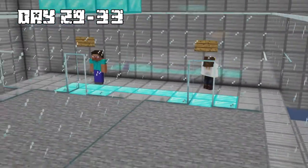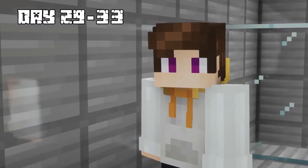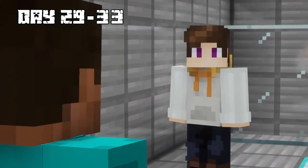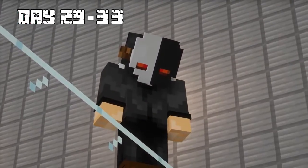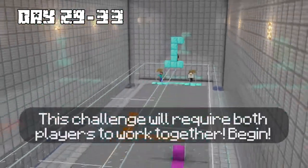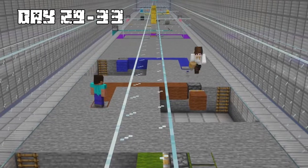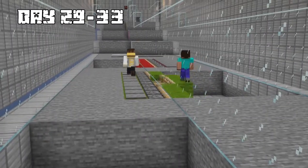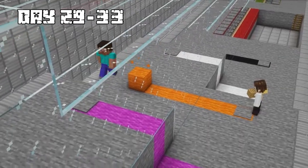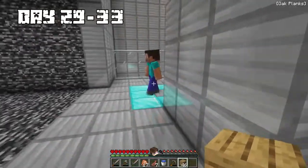For days 29 through 33, I woke up in a new area and noticed Steve was right next to me. He didn't know why he was there either. The Puppet Master showed up and explained our next race against each other, though the challenge required both players to work together in the beginning. We helped each other by jumping on colorful blocks, taking turns leading while the other solved puzzles, and finally made it to the end, cheering from all our hard work.